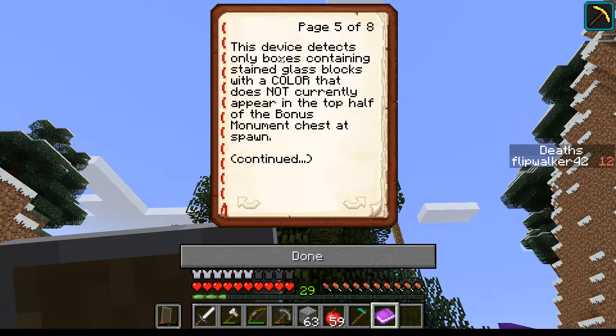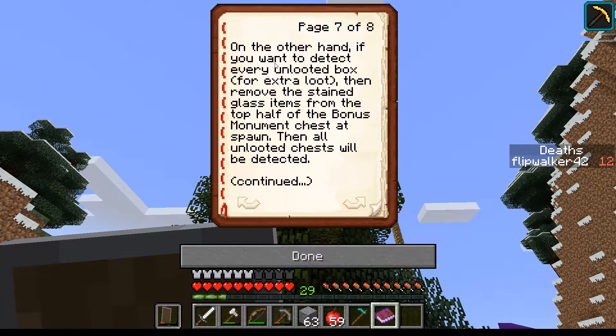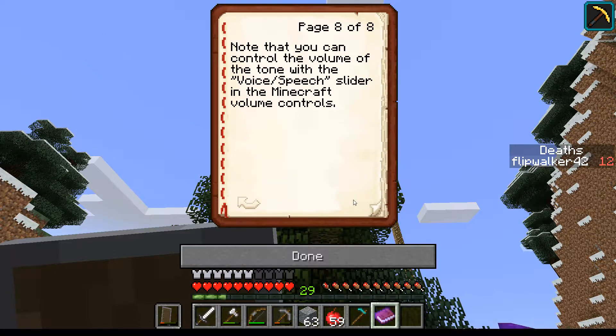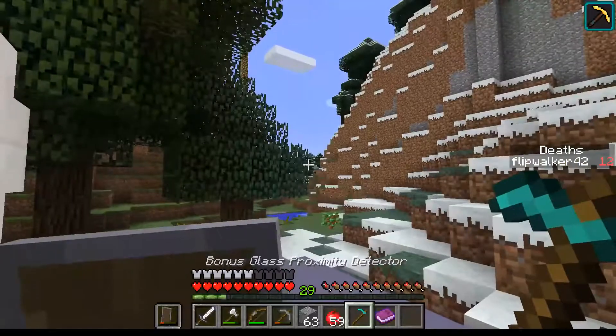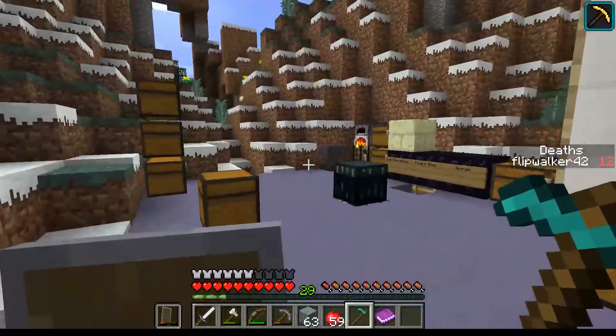Furthermore... if you want to find only boxes containing remaining stained glass colors, put the other colors you've already found in the bonus monument chest. If you want to detect every unlooted box, then remove all of them. Note that you can control the volume and tone of voice speech. Very warm — that is really cool.